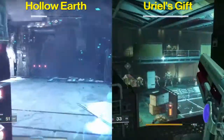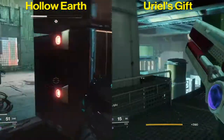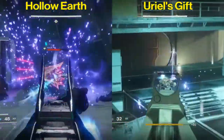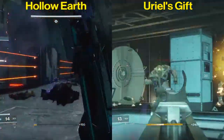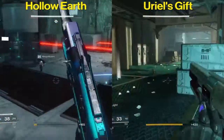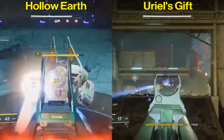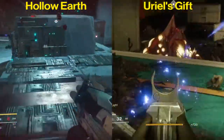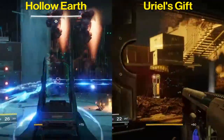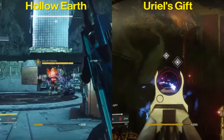Now let's talk about PvP. Both of these guns are very good for PvP but they are two very different guns — it's kind of like comparing an auto rifle to a slower fire rate submachine gun, and depending on your play style you could like one or the other. I did better with Hollow Earth in faster-paced game modes such as Control when I'm running around the map capturing areas. I found I did better with Uriel's Gift in slower game modes such as Clash or Supremacy, taking my time and getting medium range battles. Obviously Hollow Earth gets better as the fight goes on because of Zen Moment, but if I had to choose just one for PvP, I'm giving my edge to Uriel's Gift.